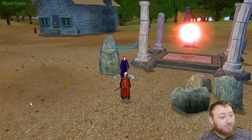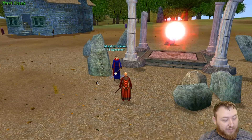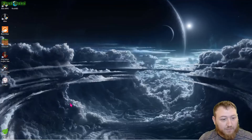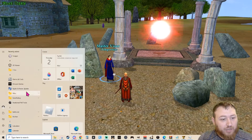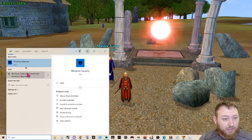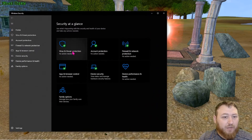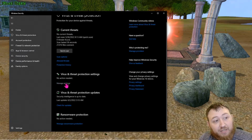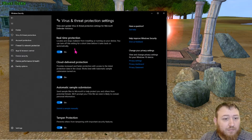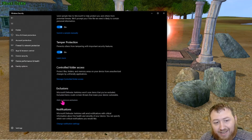If you have problems like this, what I want you to do is go to your desktop and open your start menu. Go to Windows Security, then go to Virus and Threat Protection. Click Manage Settings, scroll down to Exclusions, and click Add or Remove Exclusions.